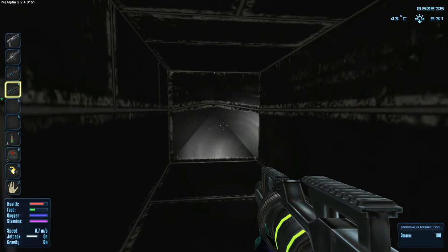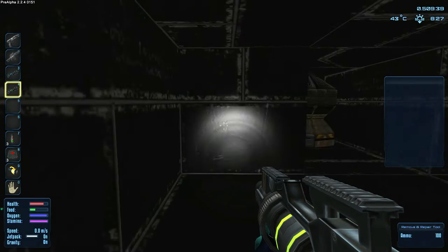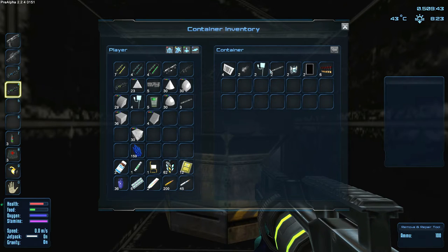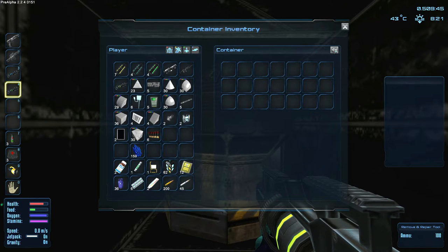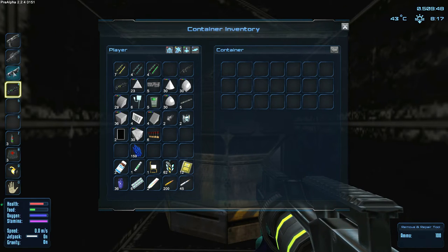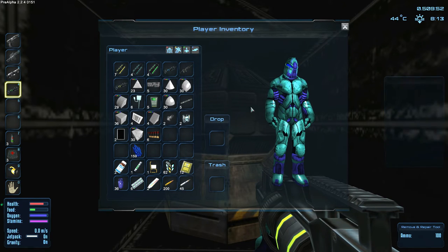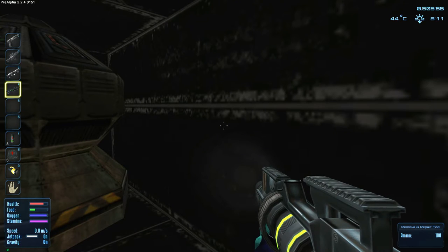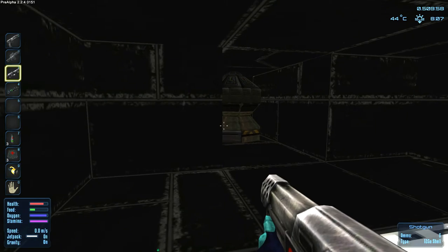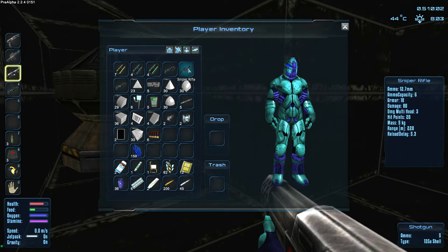Why don't we take this out? Oh, you do get components for that which is nice! In here there should be lots of loot. Bang, look at that - all kinds of stuff, shotgun ammo, and we do have a shotgun. Let's check it out - oh it has five shots! I really wish these had like iron sights or something, but maybe eventually that will happen.